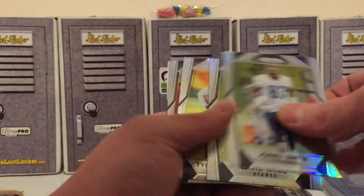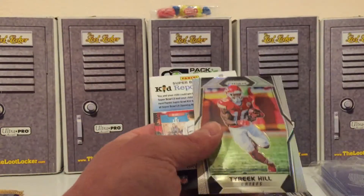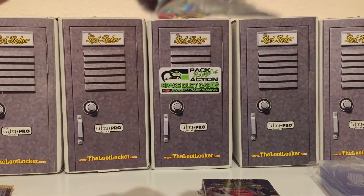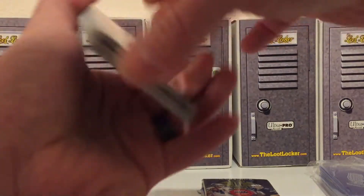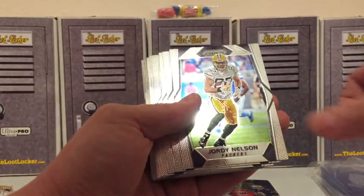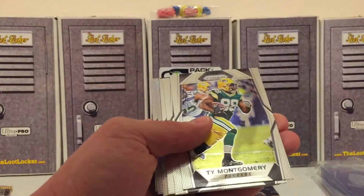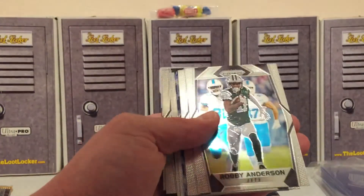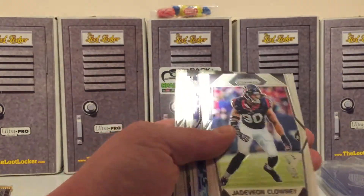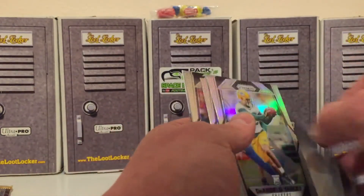Janu Smith rookie, Davis Webb, Terrell Williams, finishing off with a Tyreek Hill. Jamie Collins, Jordy Nelson, Josh Doxon, Inua Ty Montgomery, Rubby Anderson.